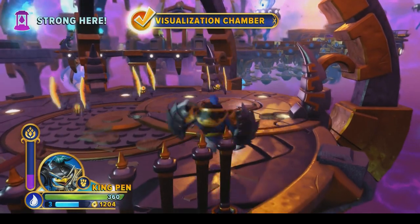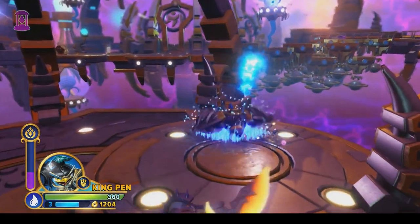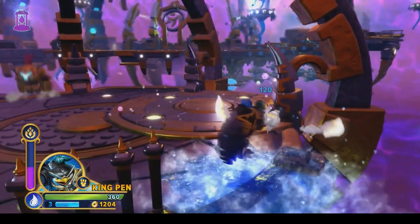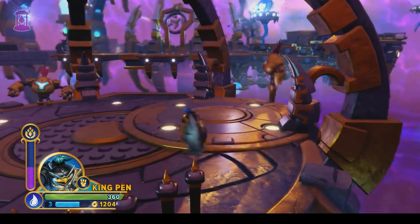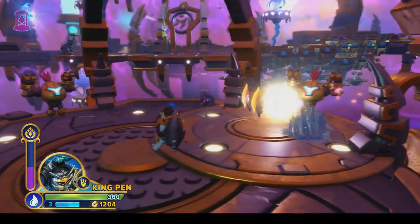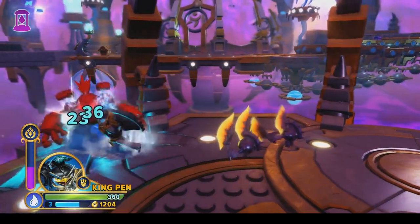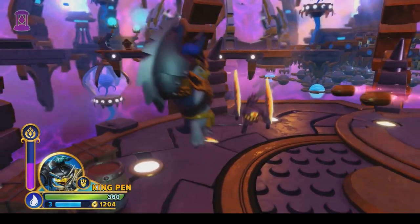After Swap Force, with Trap Team and SuperChargers, they had nothing. We thought that the Archeans were gone for good. But then Imaginators brought them back! We have this unnamed Archean enemy which holds two cool blade things and attacks with them kind of like scissors. We also see these other Archeans which have a nice hairdo but shoot bullets out of their hands — they're pretty basic, which is probably why they're on the first level.